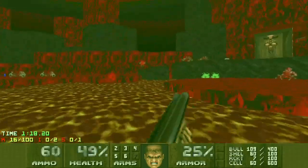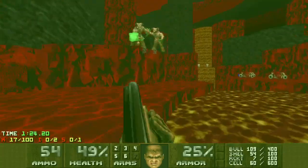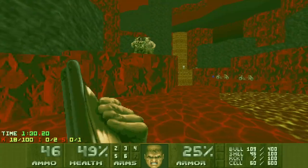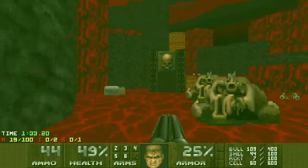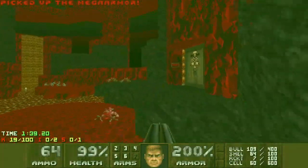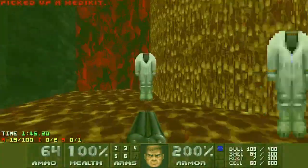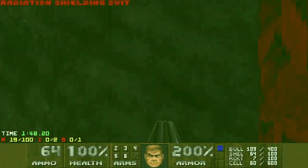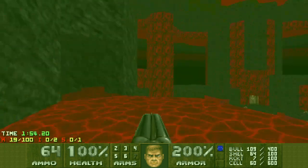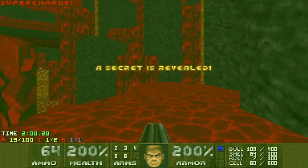Lost souls in this map are just absolutely relentless. Let's not pick up the blue armor just yet, just in case I take damage here — I seem to be doing really good at not taking damage. Let's clean up and get the blue armor. Almost back at full health. There's quite a lot of health in this area, so it's not a big deal taking damage in this opening fight. There are also some medikits up here, so now I can go for a secret — just a slightly awkward jump over to the soul sphere.